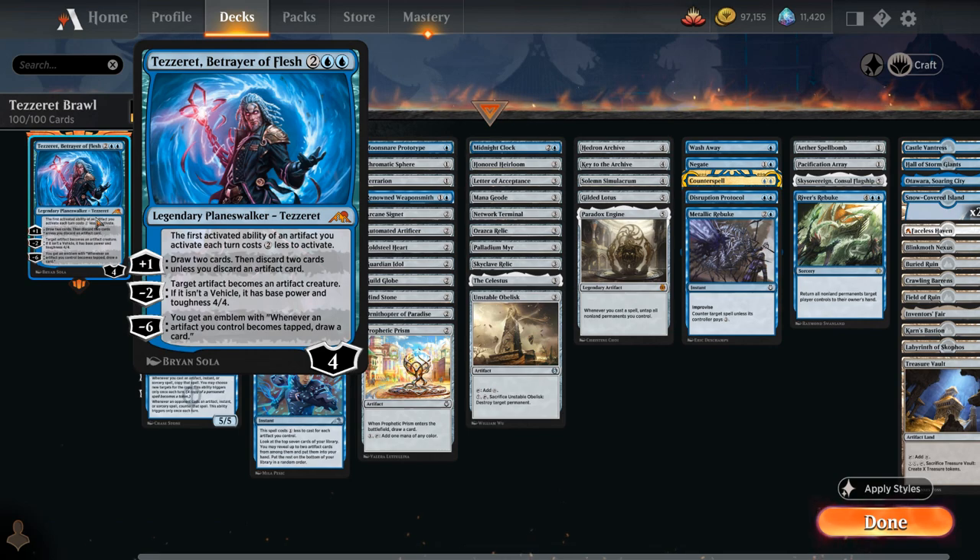Tazeret is a four-mana planeswalker from Kamigawa: Neon Dynasty that starts at four loyalty and has a very interesting passive ability: the first activated ability of an artifact you activate each turn costs two generic mana less. If you make use of that two-mana discount both on your turn and your opponent's turn, you get a four-mana advantage per full cycle, which adds up very quickly. You do have to be careful not to tap a mana artifact before using that ability, otherwise the discount goes to waste.